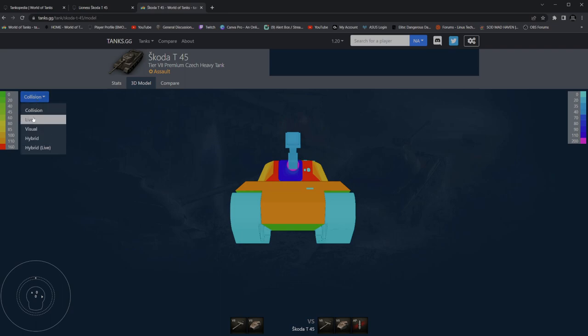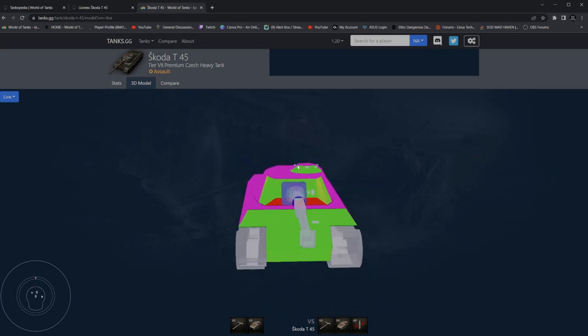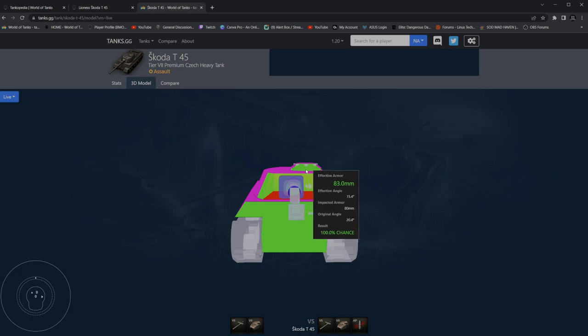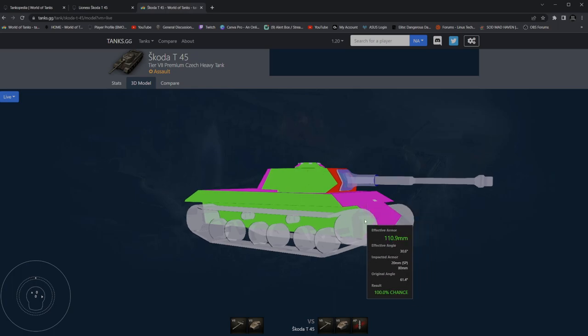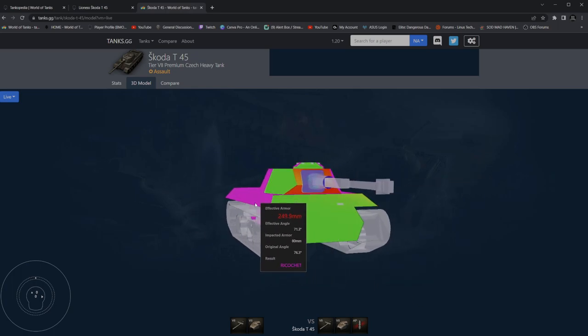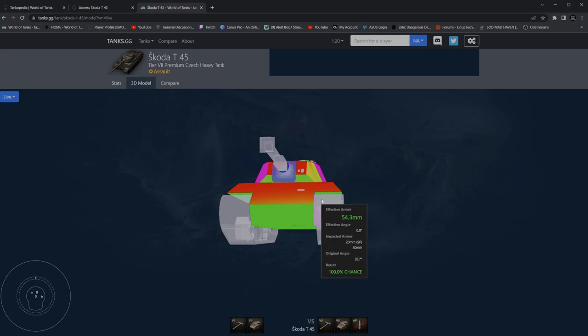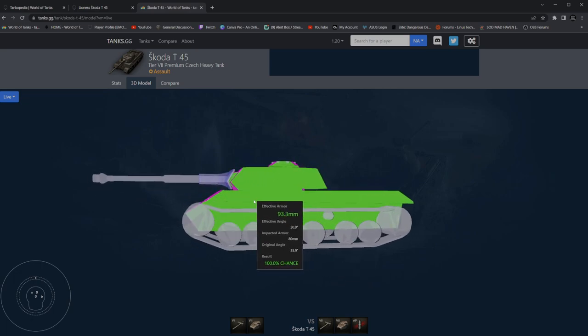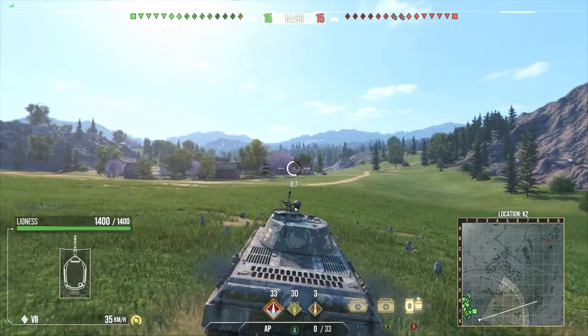While the match is loading, a couple things about why I like the Lioness: 40 millimeters of top armor all across, which means 120mm caliber rounds are going to be bouncing off. 80 millimeters on the hatch, 45 millimeters on the top of the hatch. 110 millimeters of armor on the front allows for nice side scraping. 80 millimeters on the side — but 20 millimeters of under-armor is a problem; 75mm rounds will go straight through. Also watch your ammo rack location when playing this tank.